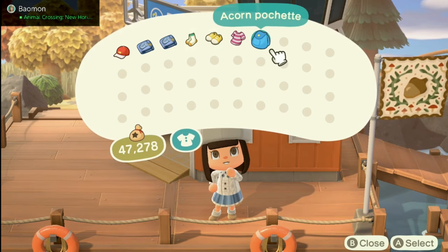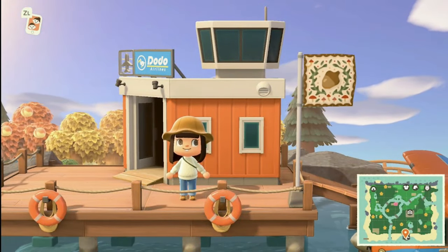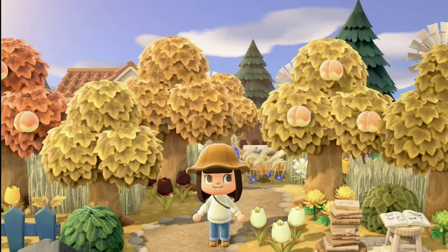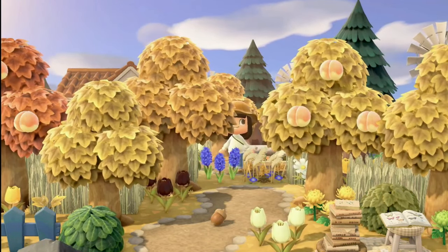...crop shade socks, moccasins, a knit sweater, and an acorn pochette. I love it — we are completely ready to go. First up, let's start at this entrance. It's absolutely stunning. I love the yellows and oranges, I love how...